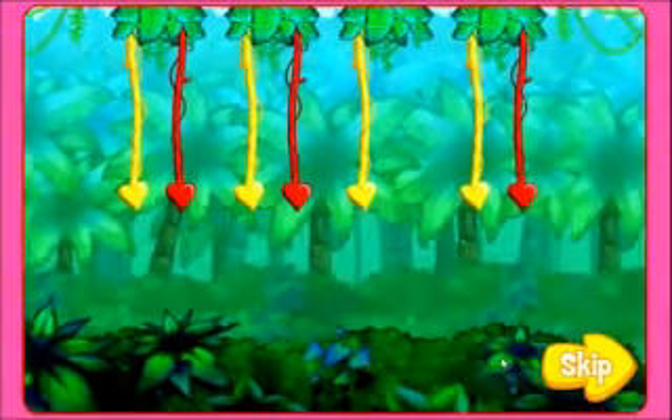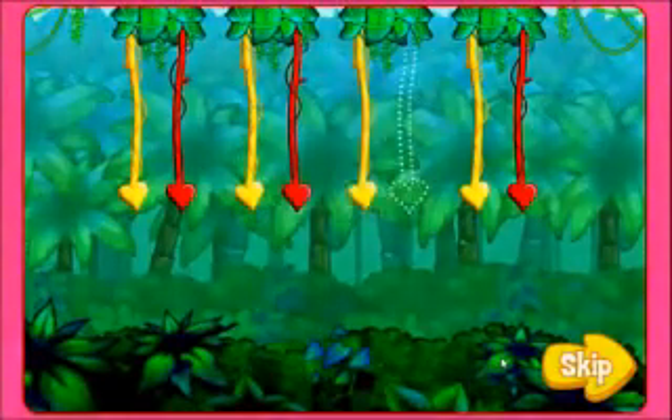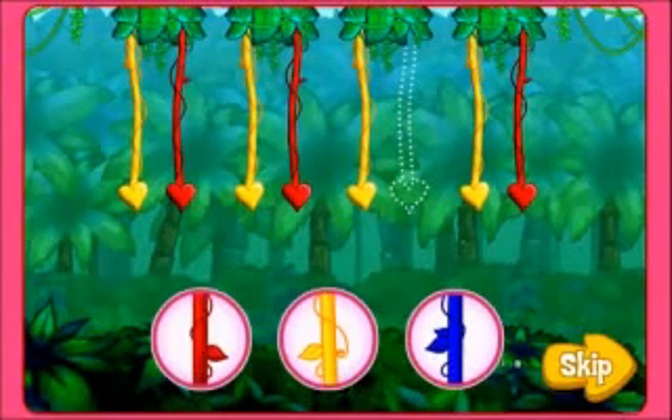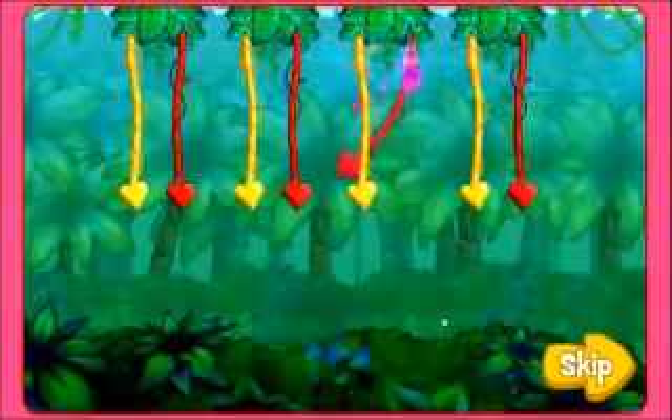I'll say the pattern, then you click on the colored vine that's missing. Here's the pattern: yellow, red, yellow, red, yellow. What color's missing? Rojo — a red vine!